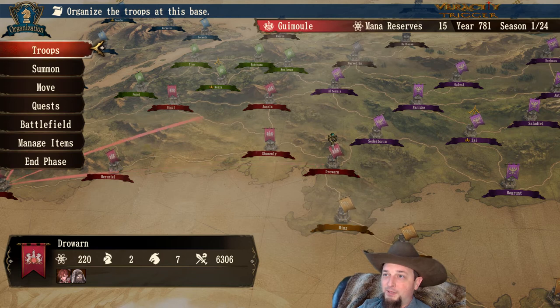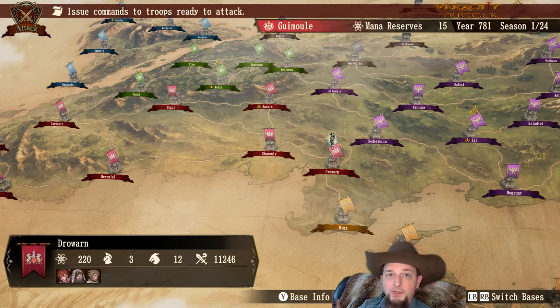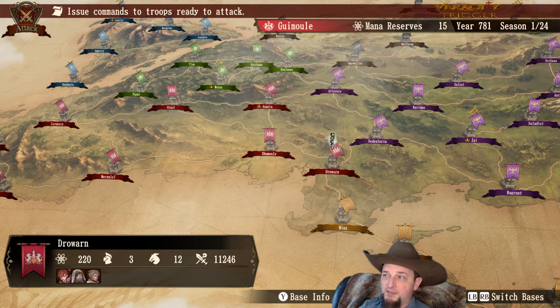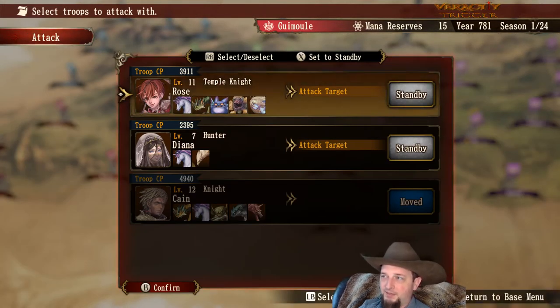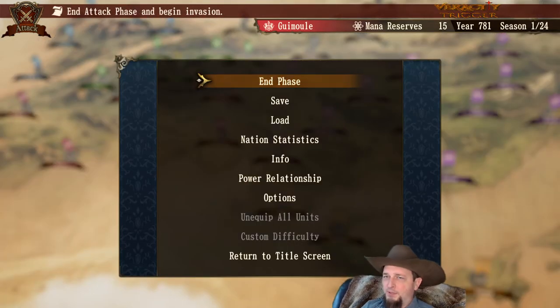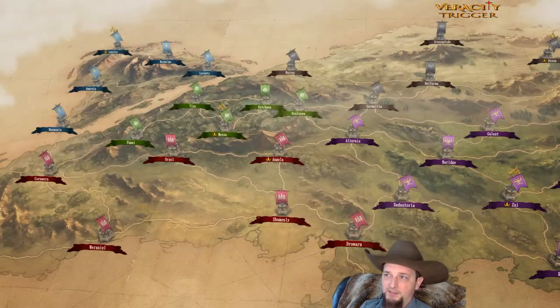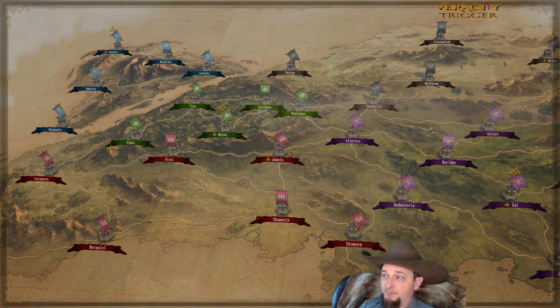So why don't we go ahead and execute the move so you can kind of see what this even looks like. We'll end the phase there. Don't worry about anything right off the bat — nobody's going to attack you the first turn, they never do. It's just a rule of thumb. And on easy mode, they don't really attack you very often. In easy mode you can kind of get a more relaxed version of the game and not stress out.